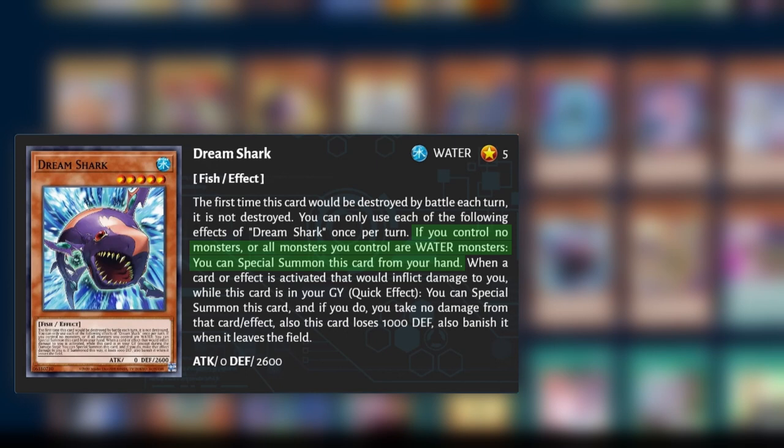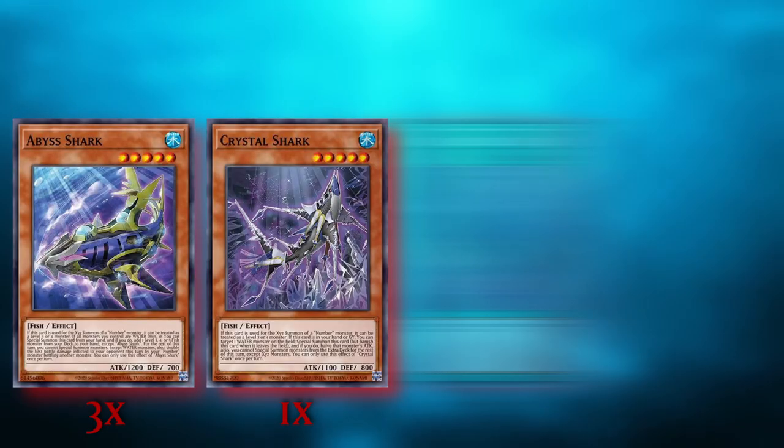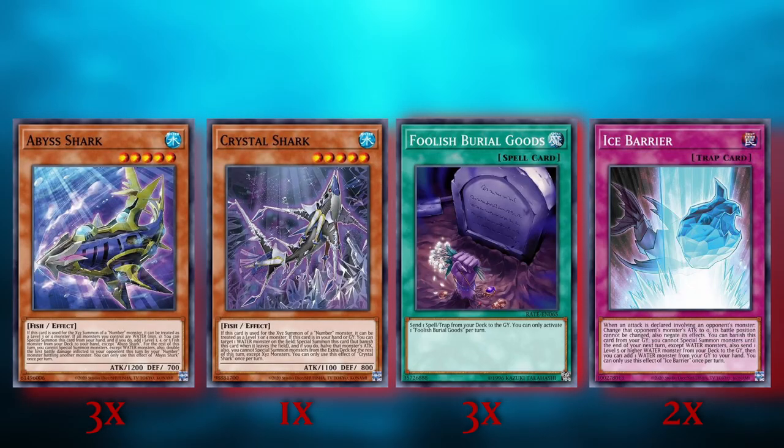This effect makes the Abyss Shark engine more consistent. The Abyss Shark engine consists of at least 9 cards: 3 Abyss Shark, 1 Crystal Shark, 3 Foolish Goods, and 2 Ice Barrier. These cards require that you have a water monster on the field to extend, so if you cannot get a water monster on the field, then all 9 of these cards are potential bricks.